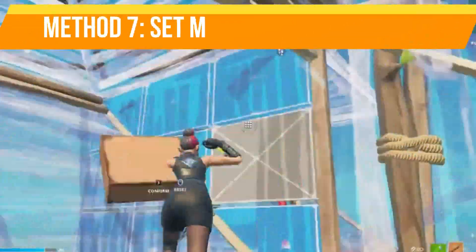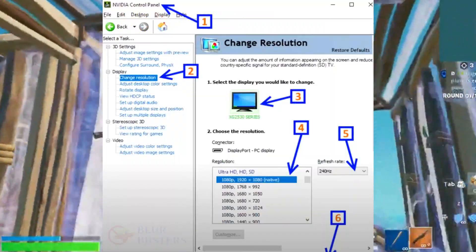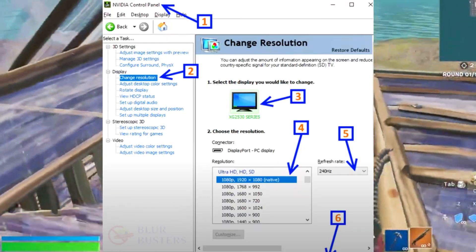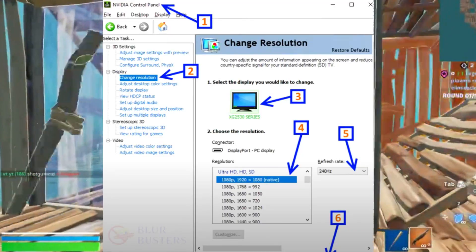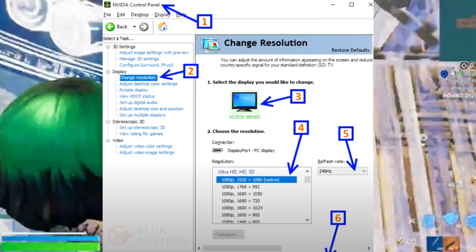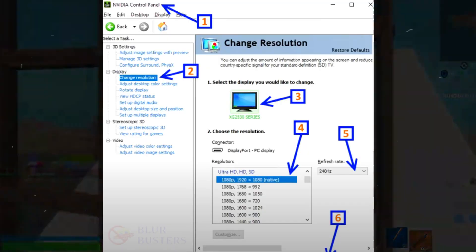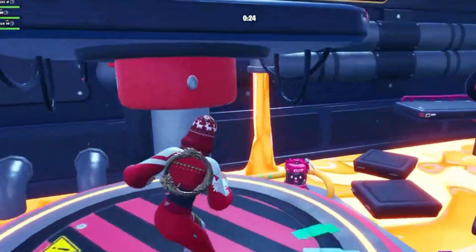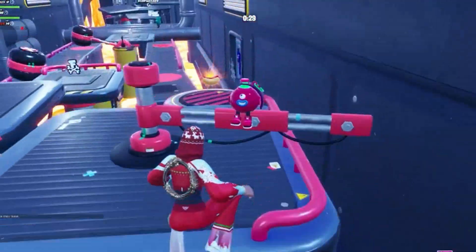Method number seven is set your monitor refresh rate correctly. Maximize your refresh rate for a smoother gaming experience. Adjust this in both your Nvidia Control Panel and Windows display settings to ensure it's set to the highest available rate. This dual-step process ensures your system and monitor are fully synchronized for optimal performance. These tips may seem minor, but combined they can significantly enhance your gaming responsiveness.